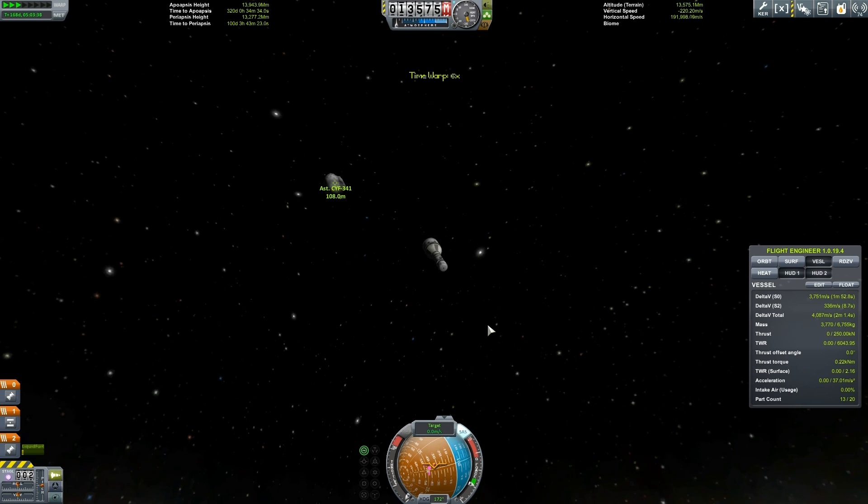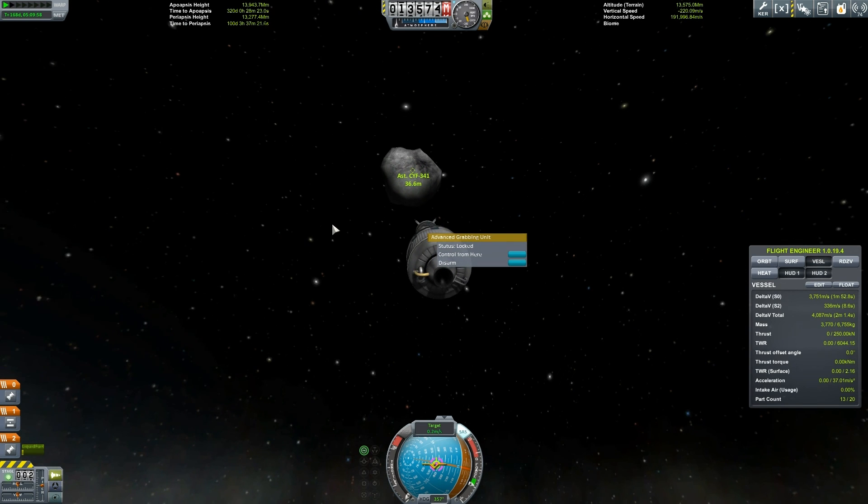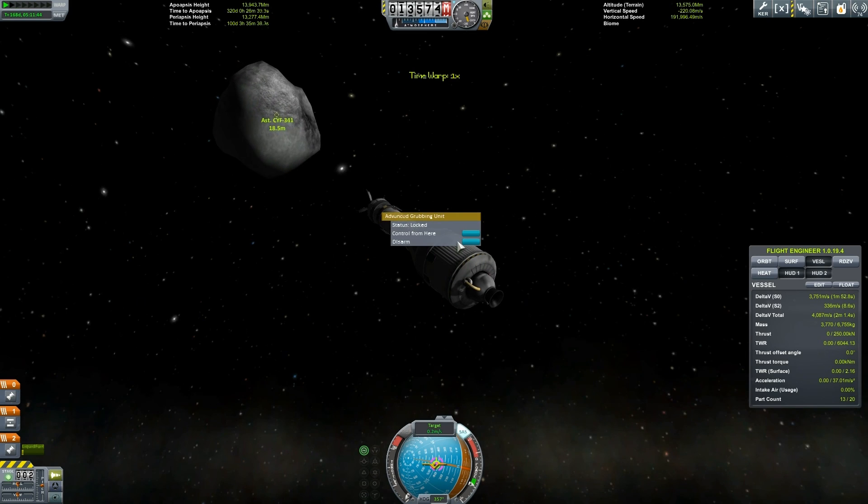Here's my approach — 108 meters away. You can see the size of the asteroid; it's really quite tiny. I don't know how big Class C asteroids are, but I imagine you'd need a beast of a rocket to grab one of those. For now we're at a low level, and this is the first time I've ever encountered or grabbed an asteroid.